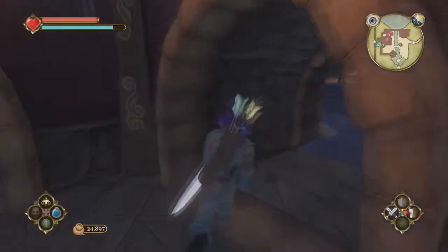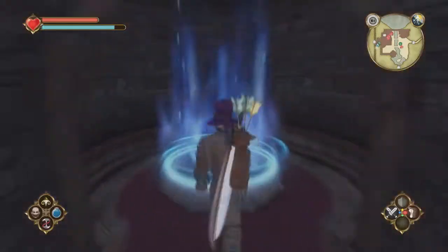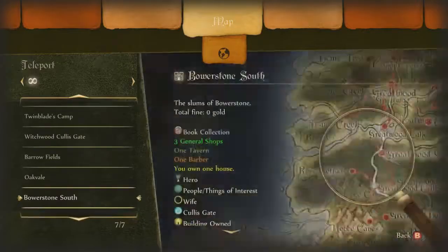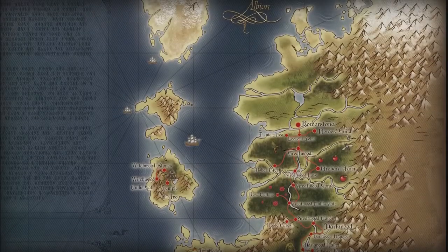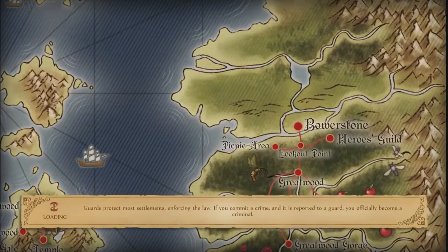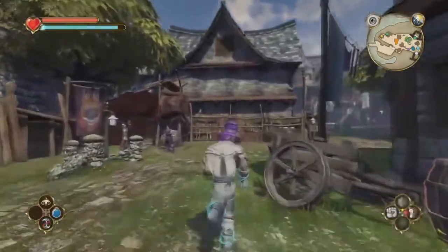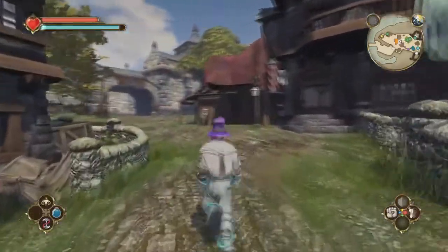I figured out off-camera exactly how the whole rental thing works. So now we should be able to go back to Bowerstone South and collect our rent from the property directly. That little icon shows you how much gold your property has actually earned. 410 may not seem like a lot, but over time that'll be really good for us.